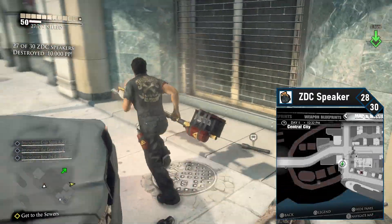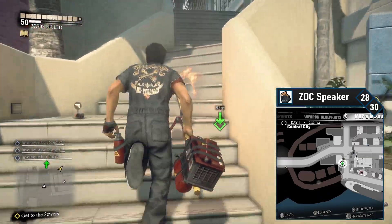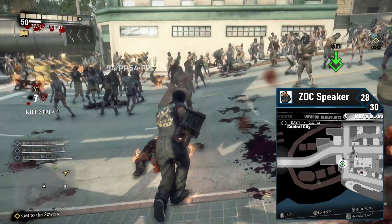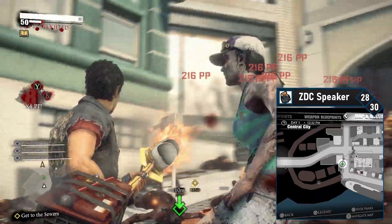ZDC speaker 28 is basically directly east of this location, but you have to do some runaround. Cut into the alley on your left and follow it along the walking path. At the end, you'll have to jump onto some planters, but it should take you directly in front of the speaker. There are a lot of zombies in this area, so clear them out and then take out the ZDC speaker. That's 28 of 30 — only two more to go.